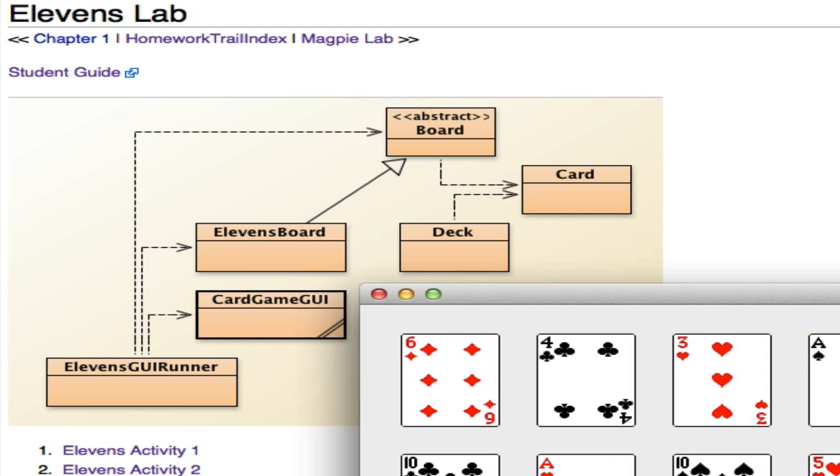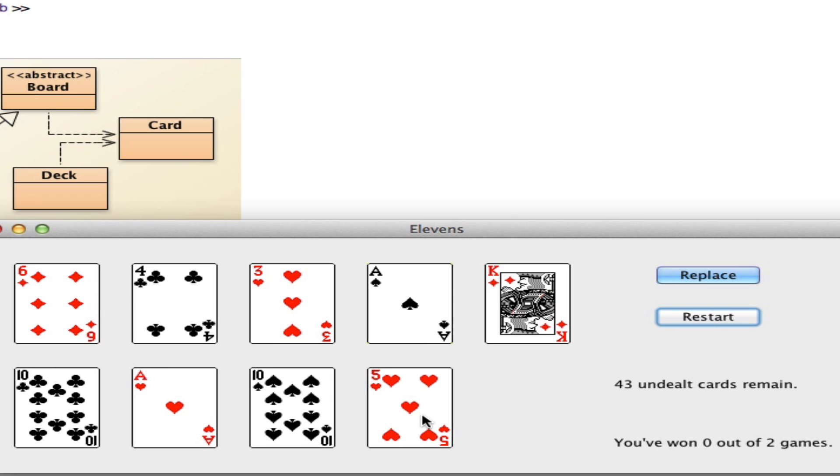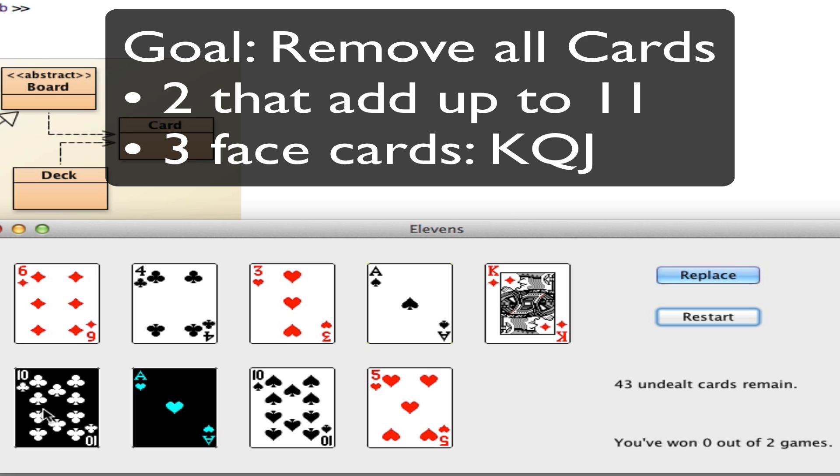Here's how to play the solitaire game 11s. You deal out 9 cards and look at the point values. Ace is worth 1, and try to remove two cards that add up to 11. For instance, a 10 and an ace — I can now replace those with some of the undealt cards.